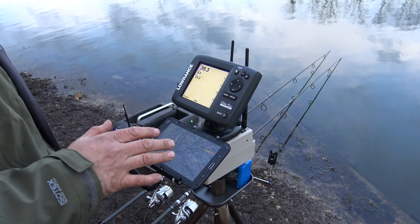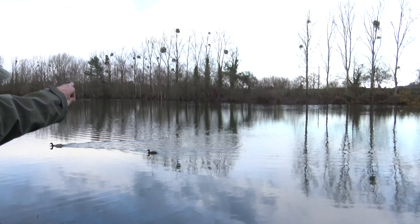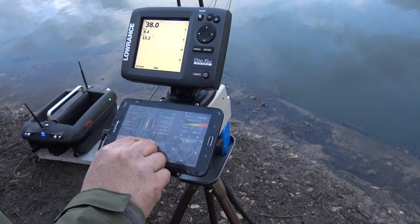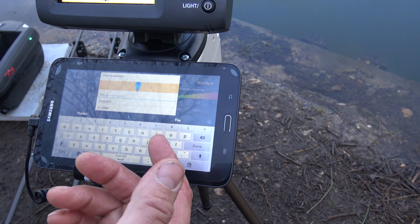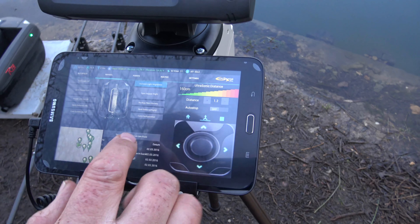I'm just going to show you how to set a quick route on a point that you've saved before. There's a patch over there where we baited earlier. I've already saved it on the autopilot — you go over there and press 'save this position as a new point', press that, and you name it whatever you want, whatever peg it is, left hand rod, middle rod, or whatever. Then you save that point. I won't do it now because I've already done it.